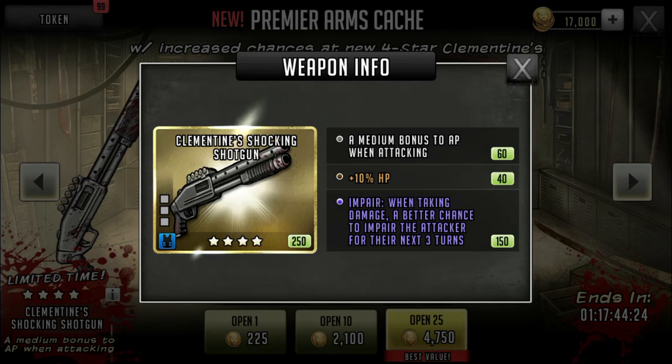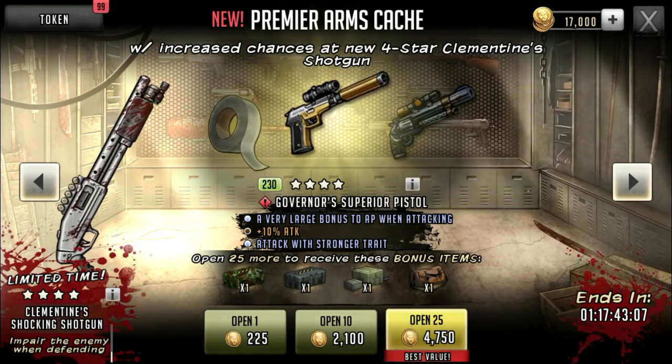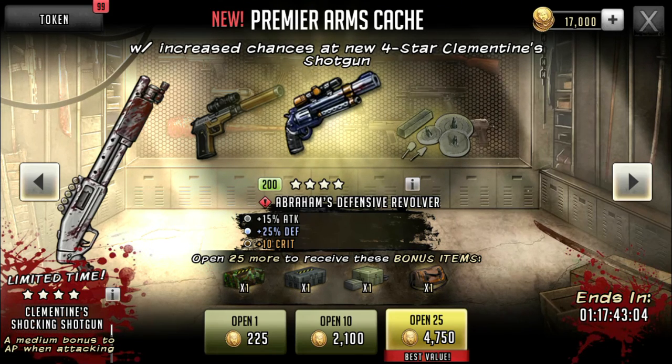I kind of wish it was 'when attacking' because this is 'when taking damage.' Everybody that has the blue shield Garrett is going to try and pull for this gun, especially the spenders. They're going to give this gun to Garrett — I did see a few Garrets last war — and it's not going to be pretty. This is going to be very interesting for the next war. I have no doubt Scope is going to make bank with this weapon.